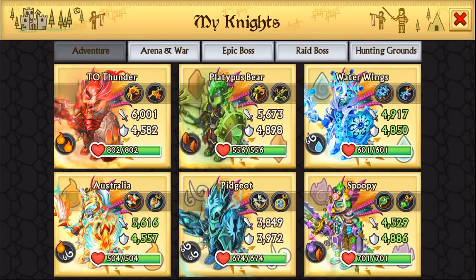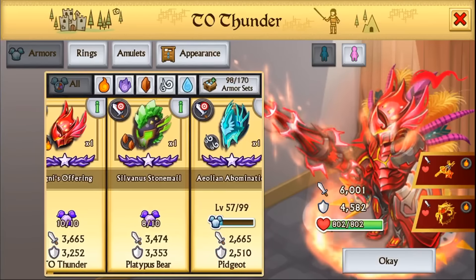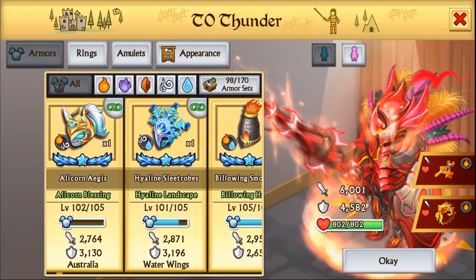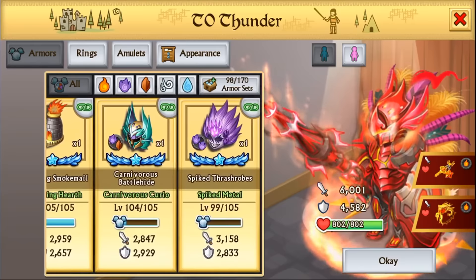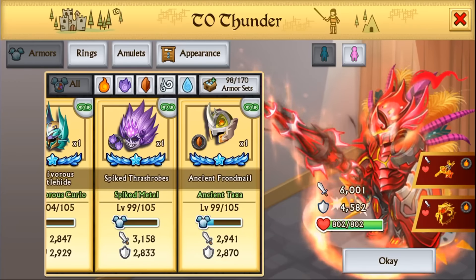We're going to scroll through all of our armors so you guys can see anything new. Here are my three Shadow Forges, and going further along you can see my Earth Spirit, Fire Air, Air Water, and then I also have the Billowing Smokemail, the Carnivorous Battlehide, and the Spiked Thrash Robes which I got recently — I'm not sure if I had those last video.